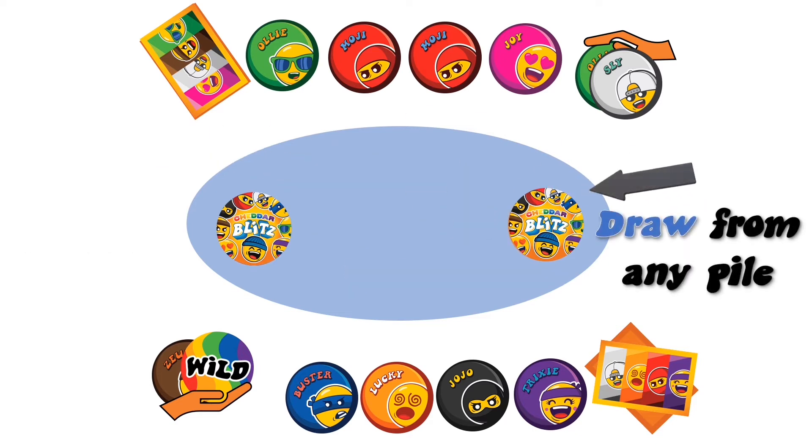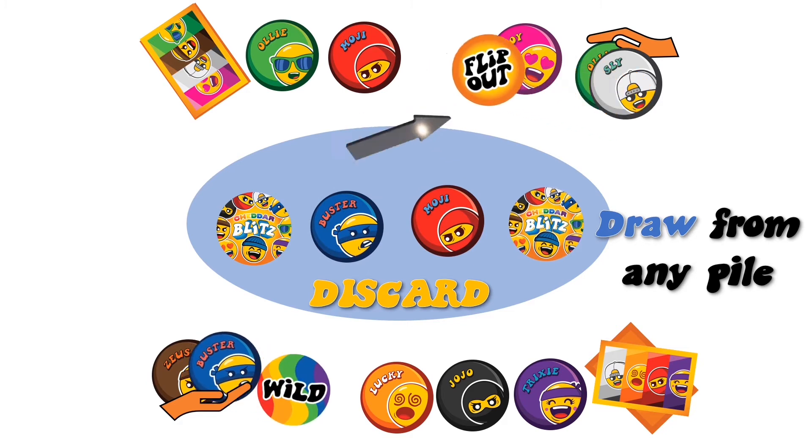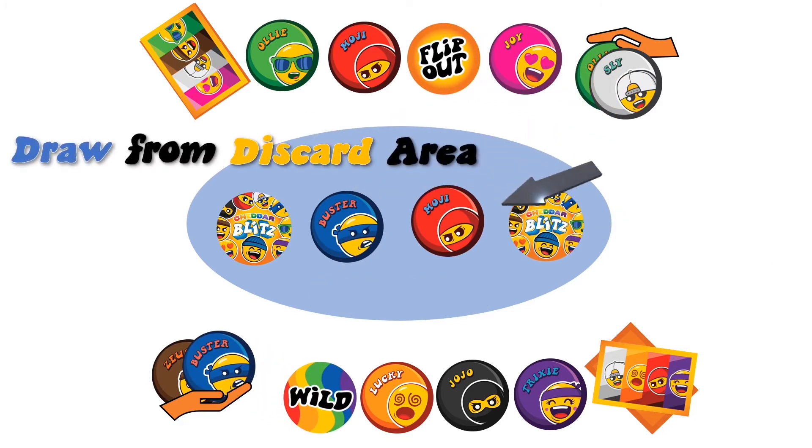You can draw from any pile, discard one you don't need, and place one down from your hand. You can draw any card from the discard area or from any pile.